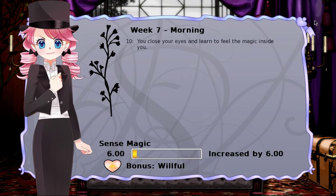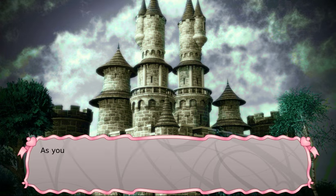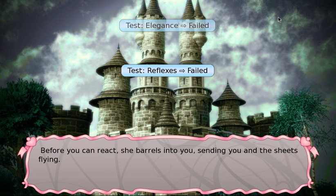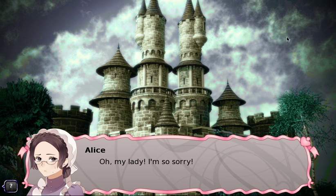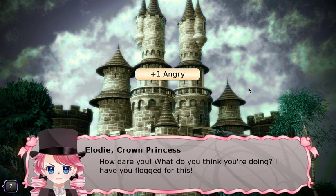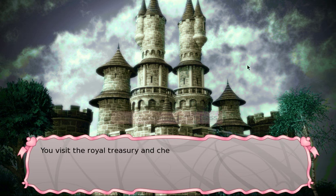We sense magic — practicing feeling magic inside us, using small amounts and detecting someone else's spells. Then a maid barrels into us carrying a tower of linen on the stairs. We're going to punish her because that's part of getting our cruelty up, which is necessary for the ending. 'How dare you! I'll have you flogged for this!' We also visit the treasury to stay willful.